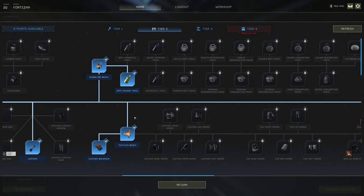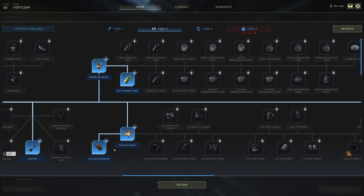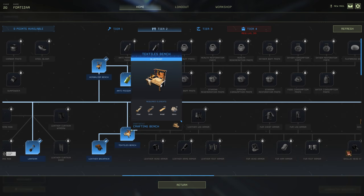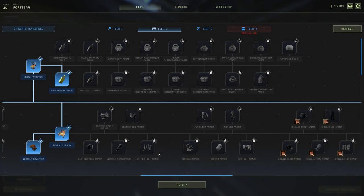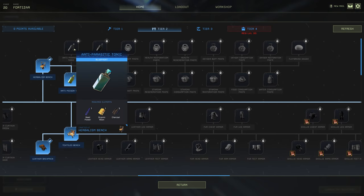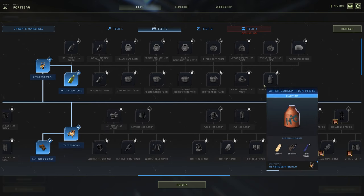The textiles bench is needed especially early game and late game, because you can now craft the leather backpack introduced just after the release candidates for Icarus. This is also what you craft your armors on. I skip leather armor — I find it useless personally. You can unlock the parasitic tonics and the antibiotic if you want — those are kind of 50/50. All the pastes here and flatbread — don't unlock flatbread, it's absolutely useless.